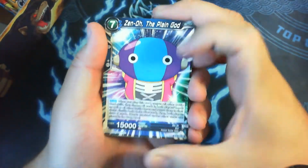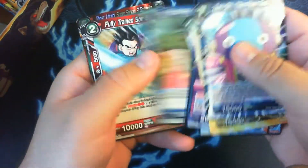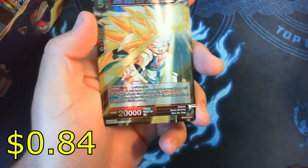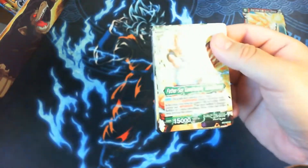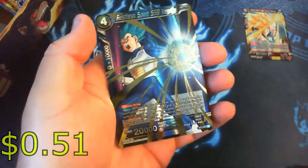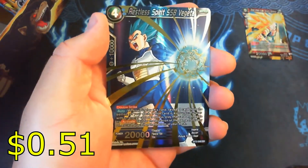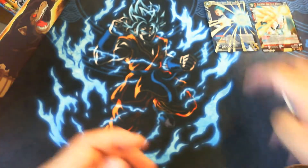All right, so first we have Zeno here staring us in the face — let's go straight to the good stuff. Ghost Attack Super Saiyan 3 Gotenks is our rare. Then we have a Restless Spirit Super Saiyan Blue Vegeto as our super rare — that's our first super rare for that set.